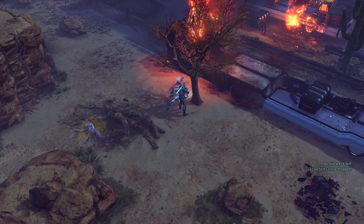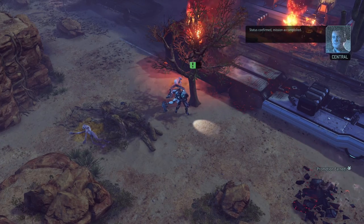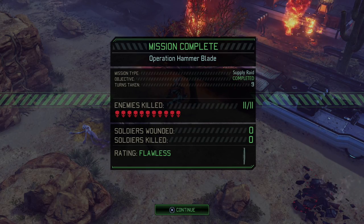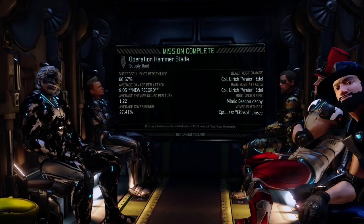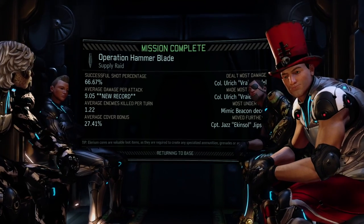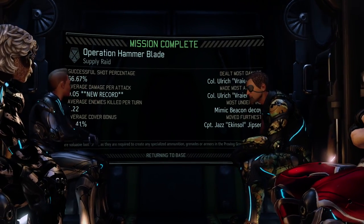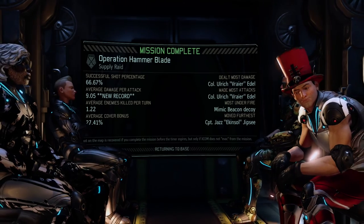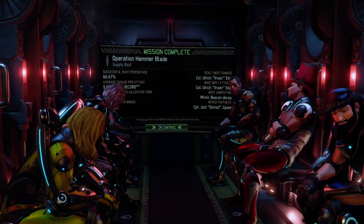That is such a freaking cool animation — just putting that sword in his back. Promotion, yes — thank you very much! Nine turns for eleven enemies and that was a flawless round. I do love the music when you get a flawless mission. Ulrich dealt the most damage and made the most attacks with his amazing abilities. The mimic beacon was on fire the most, and Jazz moved the furthest because of his PCS chip. New record: nine damage per attack on average. Operation Hammer Blade complete — a really fitting name because we did use the blade a lot!